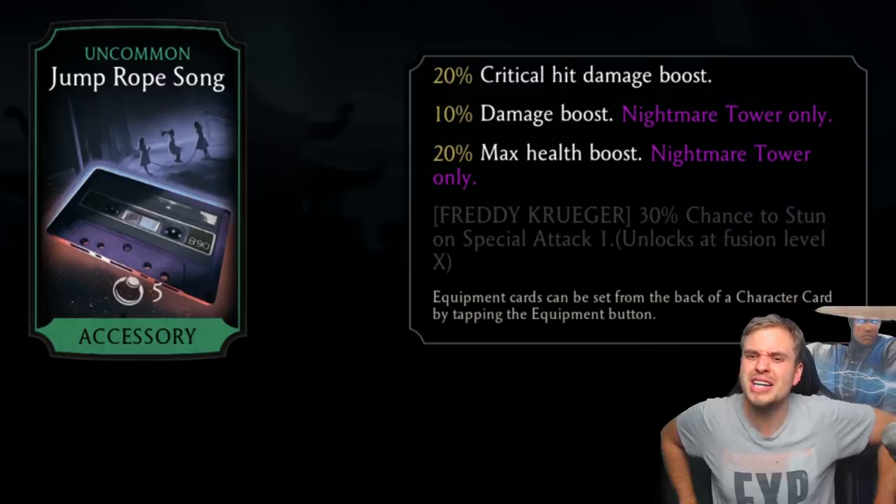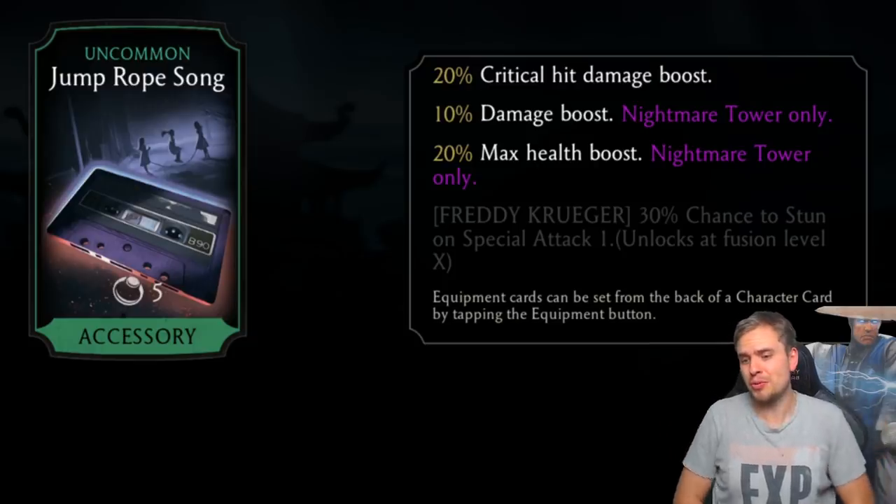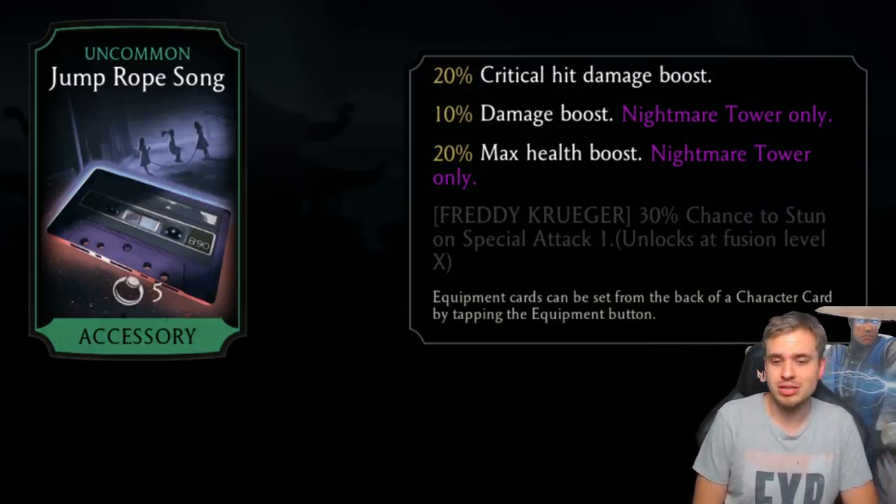Freddy Krueger: 30% chance to stun on special attack. I'm not very excited about this one because for Freddy Krueger you always want to use his special two — it's just so good. A stun chance on special attack isn't as useful for his kit.